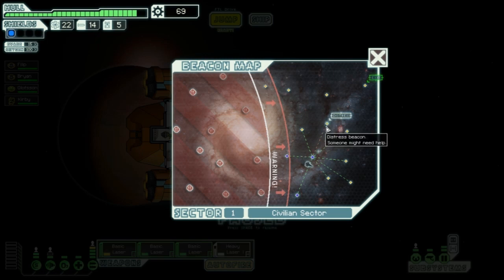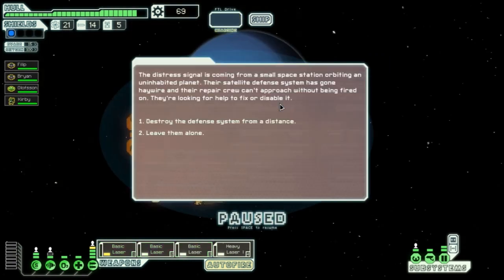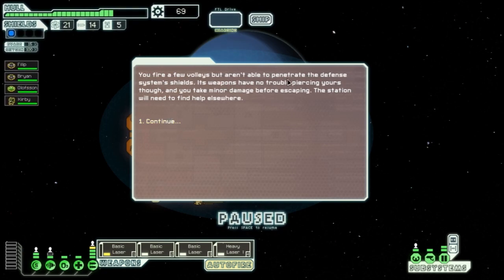We check out a distress beacon. A small space station's satellite defense system has gone haywire and their repair crew can't approach. We can destroy it from a distance — if we had an ion cannon we could disable it — but we try to destroy it. We can't penetrate the defense shields and take minor damage before escaping.